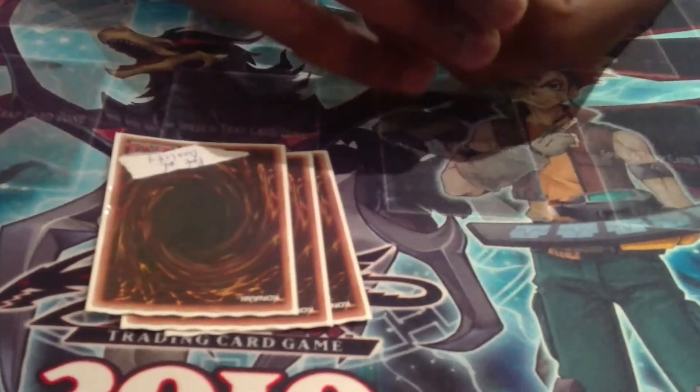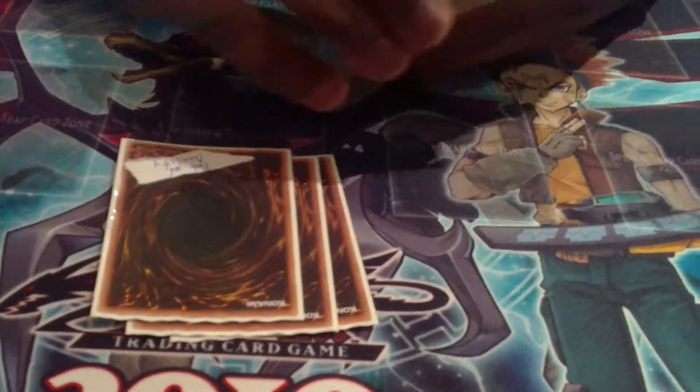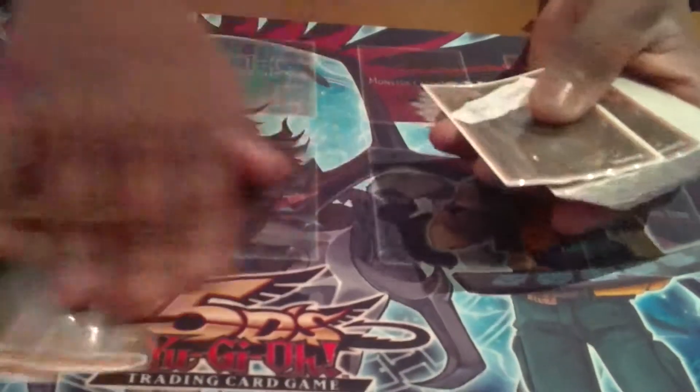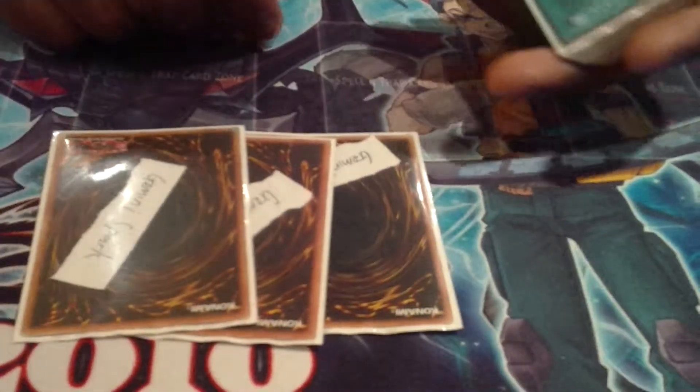Now the spells — three Duality. Most people will be thinking why would you play Duality in a deck that special summons? Sometimes you can have dead hands. Sometimes you just go stall, play Duality, draw a Warning, set the Warning, then explode next turn. We have three Gemini's Sprag. There are only three Gemini monsters in the deck, which are the three Agus, but with Dualitys and the other cards I'll show you, Gemini's Sprag is live 99% of the time.